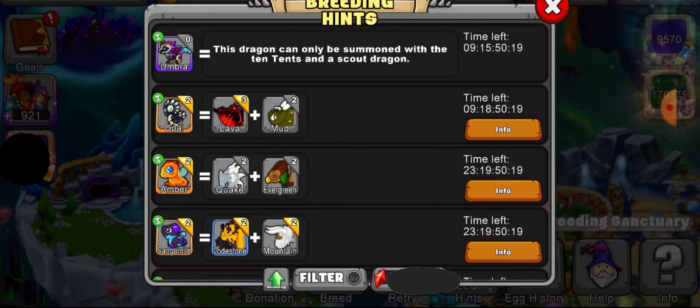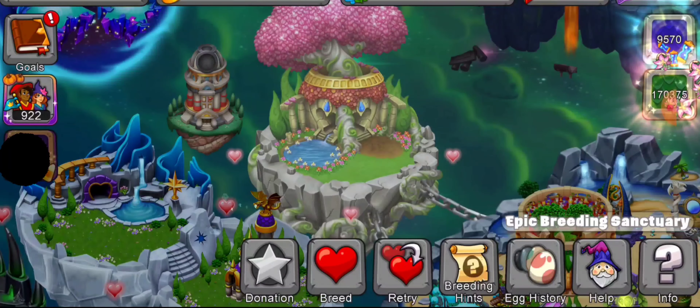This dragon can only be summoned with 10 tents and a scout dragon. I'm excited — I do have a scout dragon. So now I just have to get the 10 tents and try to breed this dragon.